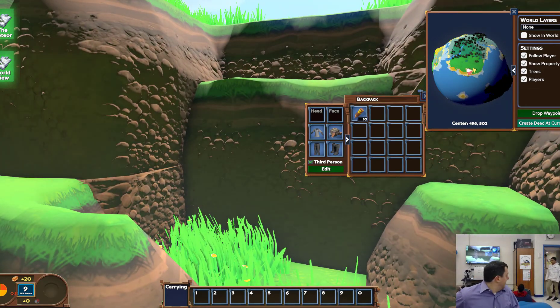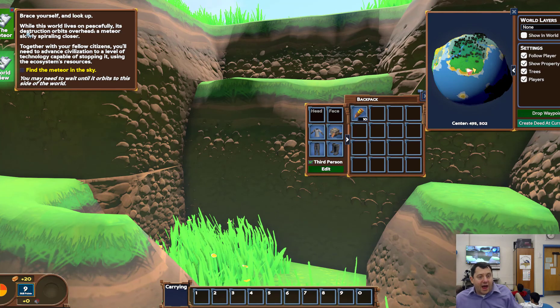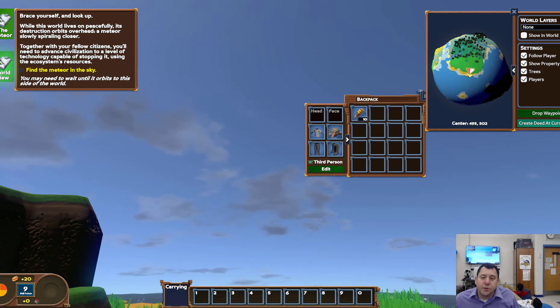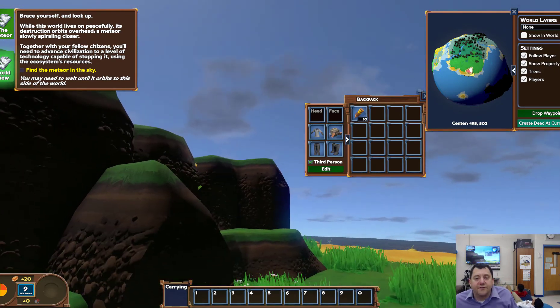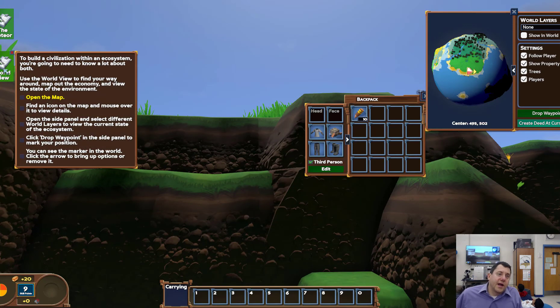Now it gets a little more exciting. We are going to check out the story. Brace yourself and look up — while the world lives on peacefully, its destruction orbits overhead, a meteor strictly spiraling closer. Together with your fellow citizens, you'll need to advance civilization to a level of technology capable of stopping it, using the ecosystem's resources. One of our quests right now is to find the meteor in the sky, which might not be directly overhead right now, so we may have to come back to that one.